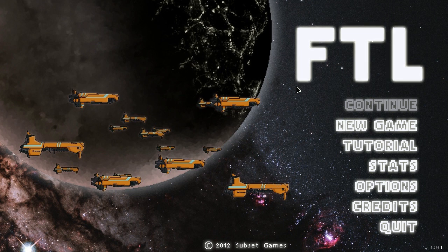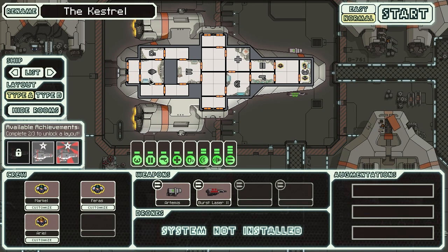You can also pick it up for macOS and Linux as well. What is FTL? Well, it's a space sim — more importantly, it's a roguelike space sim. So it's randomly generated maps, and this game wants you to die. I am not joking. This game seriously wants you to die.